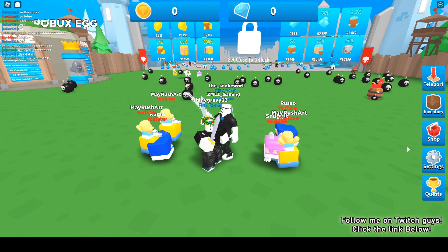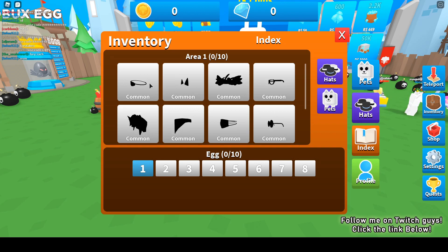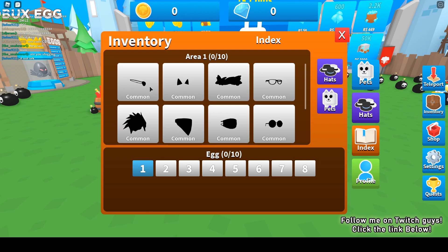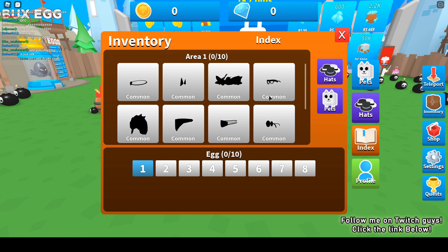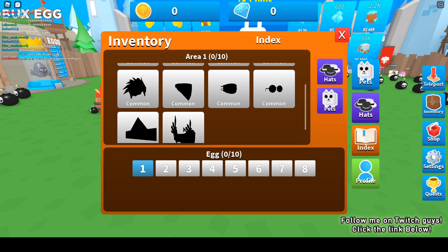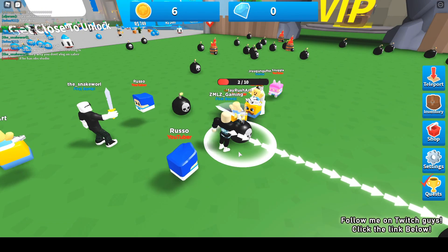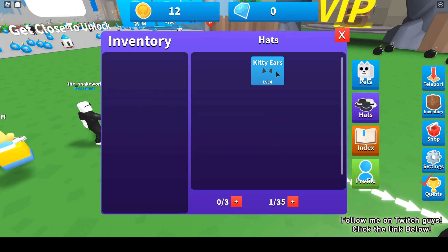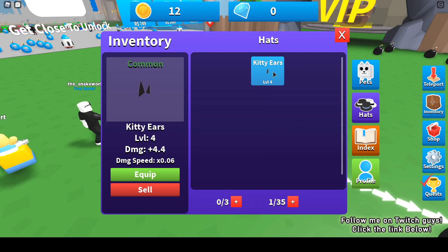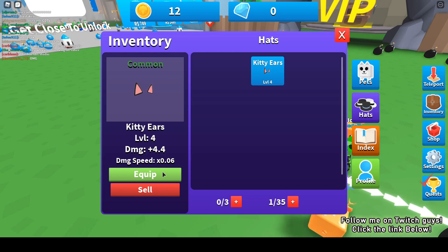You can only equip two pets. How about hats? There's an index, so this is like Bubblegum Simulator where there is an index and the things you don't have yet are not highlighted. It's like Unboxing Simulator - there are indexes in every area showing the things you can get. This looks like a valkyrie helm. You only need to click once to destroy the bomb, and I did get a hat with kitty ears - level four, damage plus 4.4, and a speed boost.